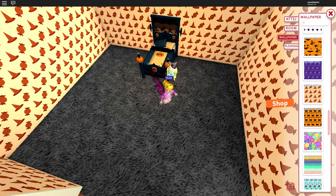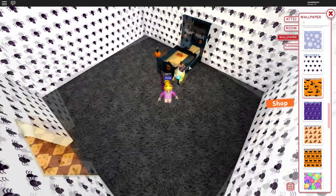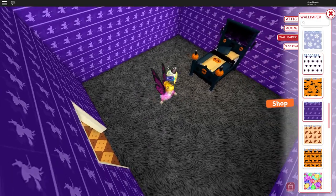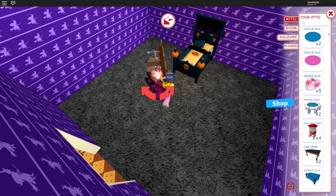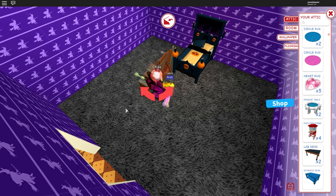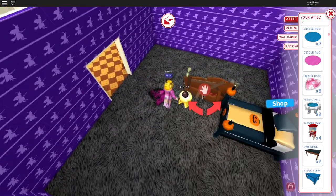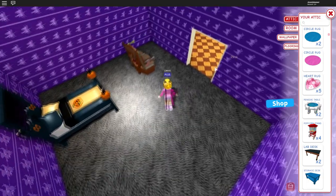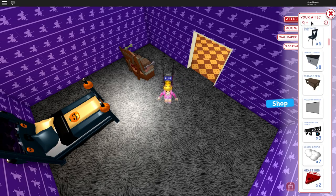I like the witch wallpaper — that's kind of cute. Actually, the candy one is too candy-ish since the other room's going to be candy. So I'm between the spider or the purple witch. Let's do the purple witch one. There's this little coffin couch I can use for seating — I got it from Halloween last year. And I need a TV.